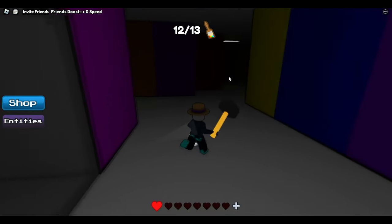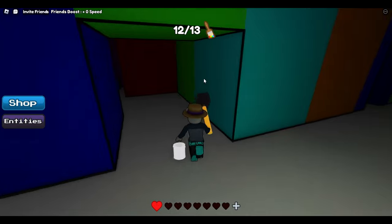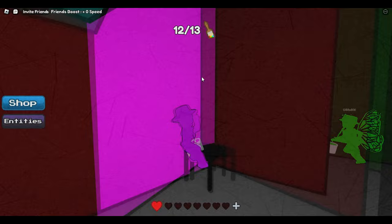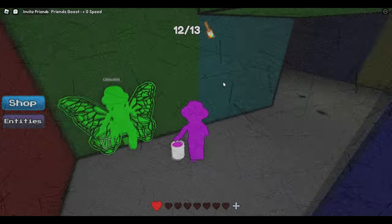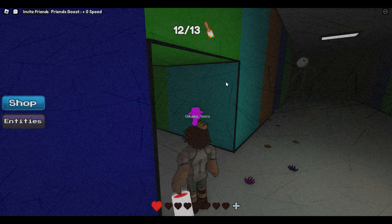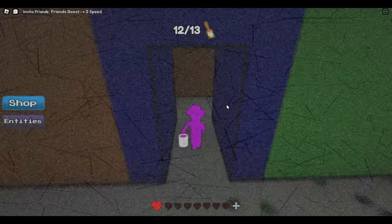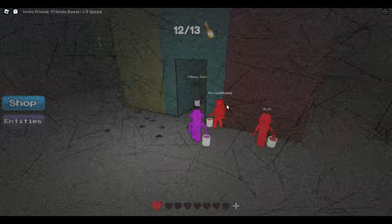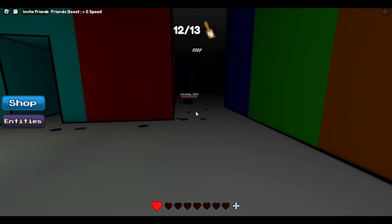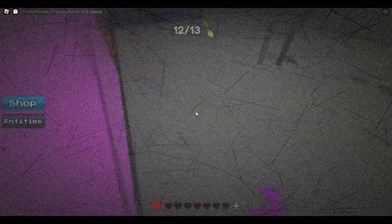We're going to run over to red and this is where you get the color pink, which is very simple — I believe that's the last color you need. Just grab that, and I hid here for a solid second because the monster was camping again, probably because of all these people running around. We're going to take the long way over to pink. We're right next to yellow, and I had to go into first person for this bit to see where the monster was going.